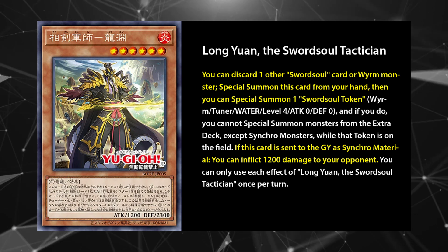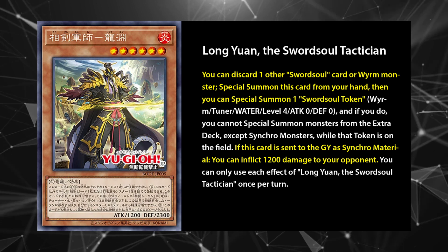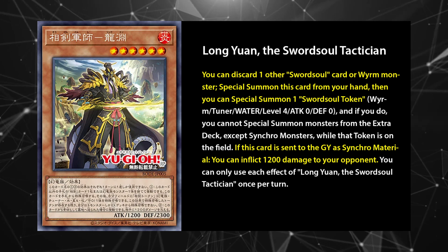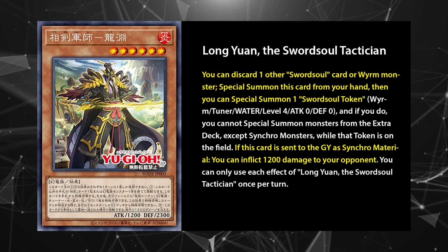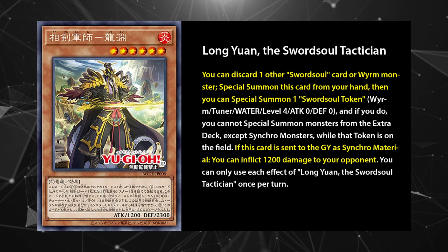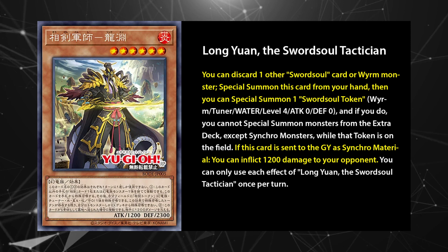In contrast with the others, Long Yuan's effect activates and resolves in the hand, so cards like Effect Veiler and Infinite Impermanence can't stop your high level synchro plays. Meeting his condition is very easy, especially when running the Ten Yi package. Long Yuan also has a graveyard effect, burning the opponent for 1200 damage when he's used as material for a synchro summon — cheesy ways to win in time and important events are always appreciated.